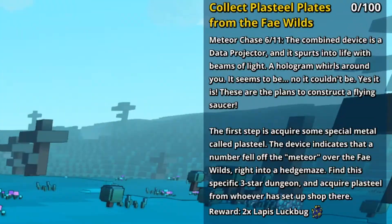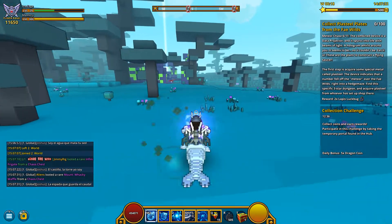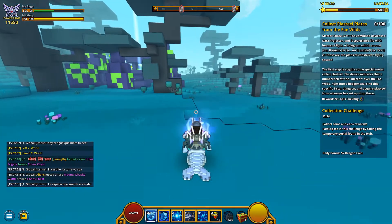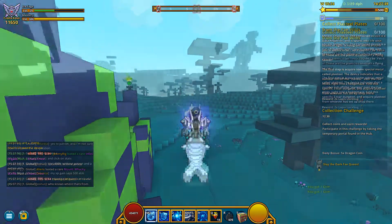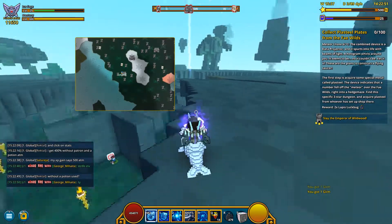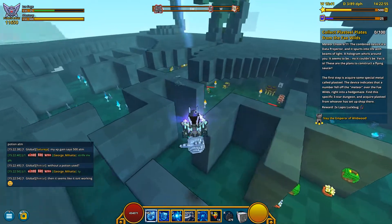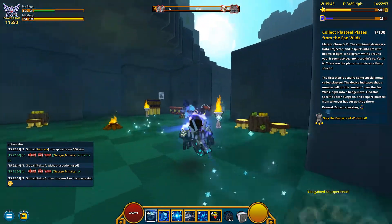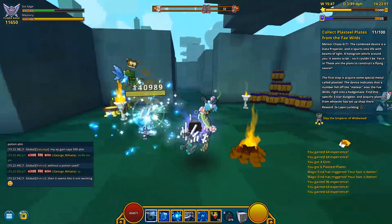For the next quest you need to go to the fire world to collect some plasteel plates. For this you need to find a special dungeon — a 3-star labyrinth or puzzle dungeon, so it looks like this. It took me a while to find it, but every mob in this dungeon drops some of these plates, especially the bosses. Good luck finding this dungeon, and for this you get 2 lapis luck bugs.